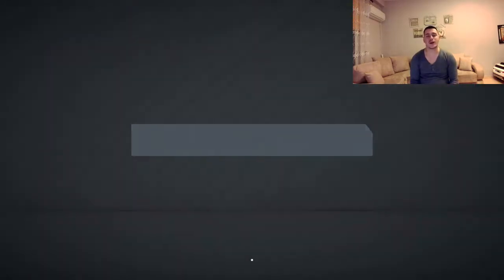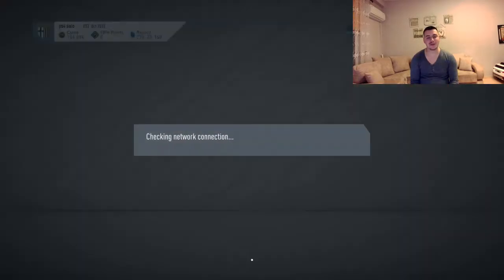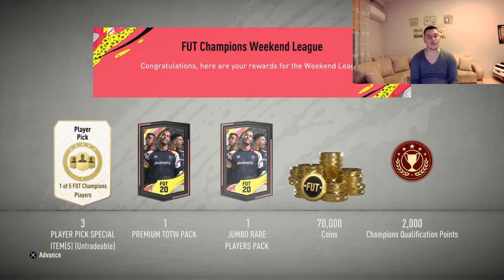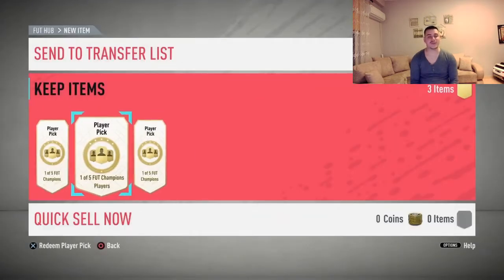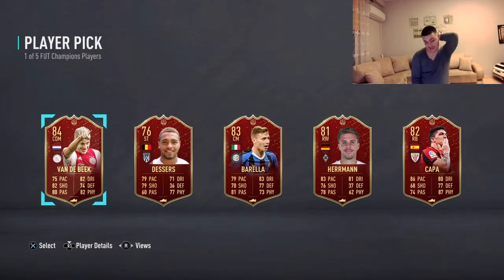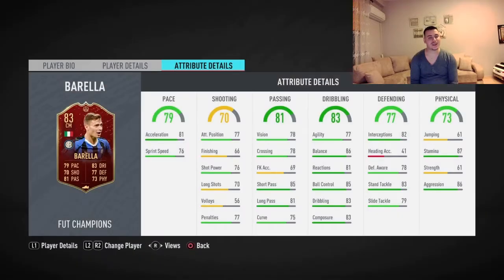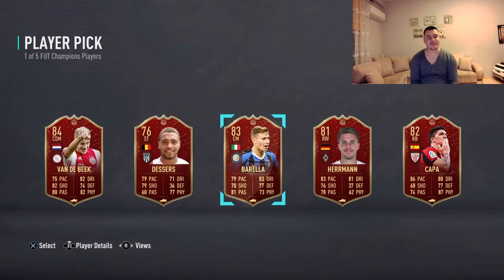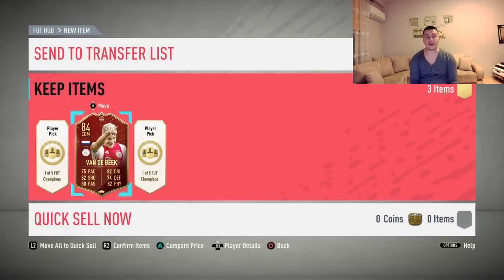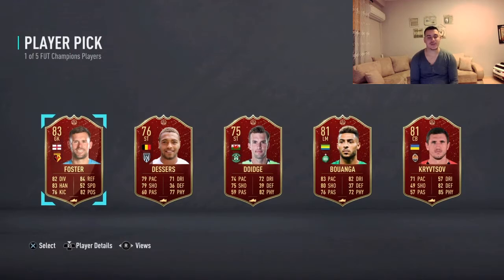Now it's time for the FUT Champs rewards. As I said, I managed to finish Elite Three for the first time this year — hopefully I'll do better, maybe 25 wins this upcoming weekend. First red pick — I was hoping for at least an Alaba, but this Barella seems amazing too. There's also Kappa with great stats, but I'm gonna go with Barella — I want to try him in that 4-1-2-2-1 narrow formation I use in midfield.